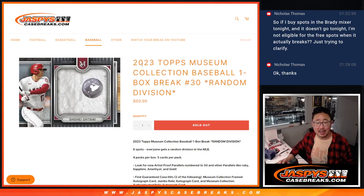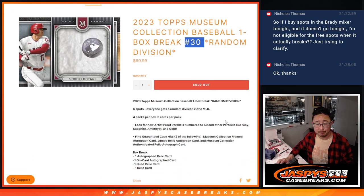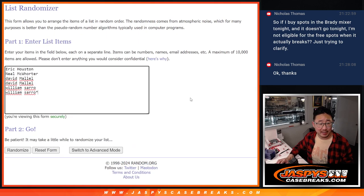Hi everyone, Joe for JaspiesCaseBreaks.com coming at you with 2023 Topps Museum Collection Baseball One Box Random Division Break Number 30. A lot of great stuff in here. Big thanks to this group for making it happen.